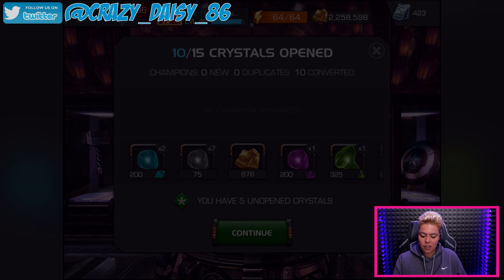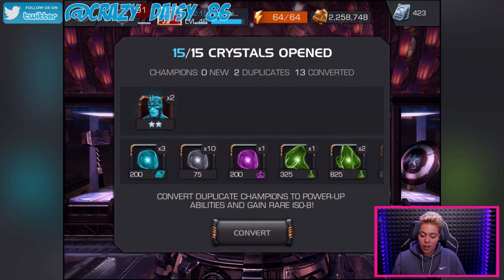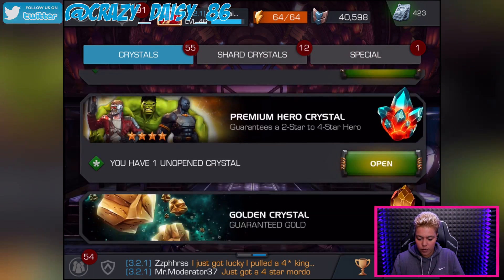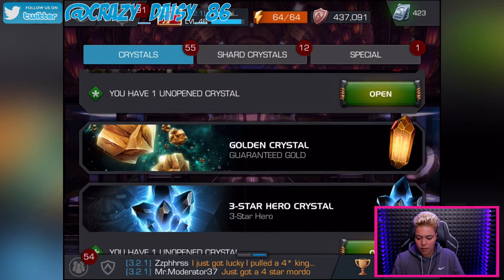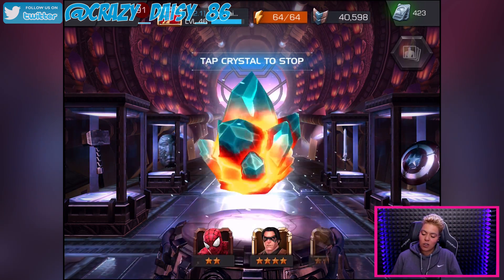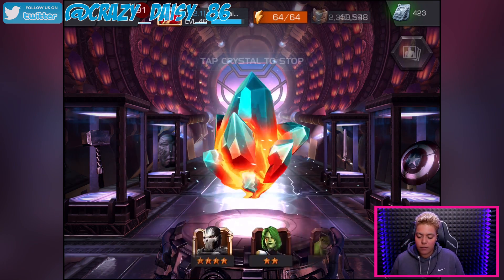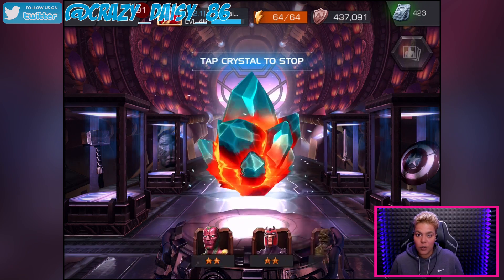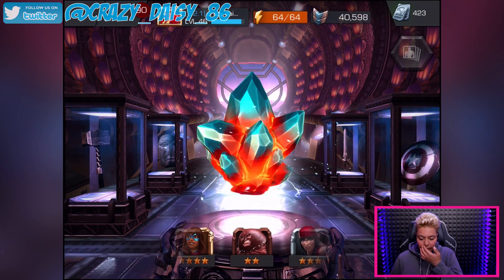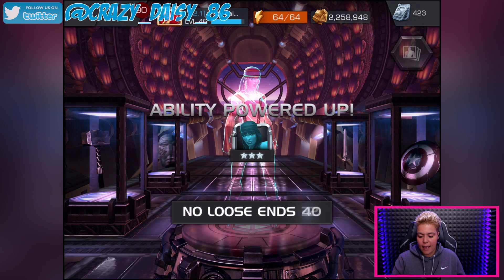Five more to go of these. Converting those up — getting close to those King Groot Crystals, actually getting really close. Back to crystals. I'm going to open my premium crystal. Let's spin this and see what we get. Three-star Electra — I'll take that all day long. Four-star shards there too, so we'll take that.